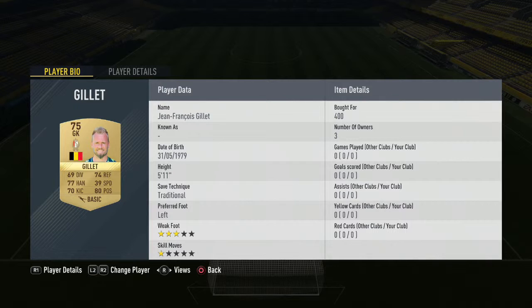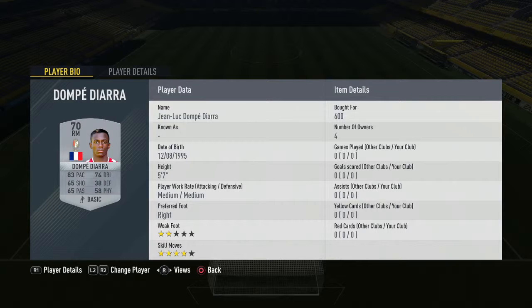We come up in goal, starting with Gile — 400 coins you pay for him, so not very expensive whatsoever. Moving over to the right-back, we have Dompe Diara — 600 coins you pay for him. You don't want to pay ridiculous amounts for a right-back in this squad.